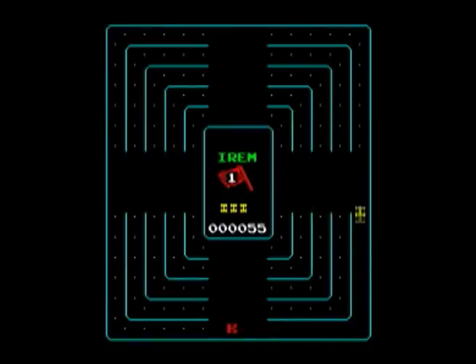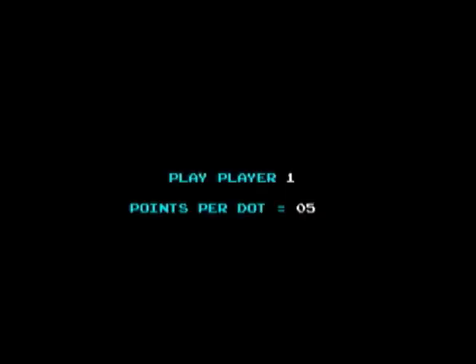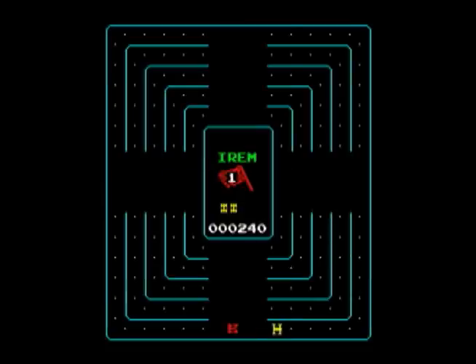You get five points per dot, and if there are diamonds that come up from the red car running over them, you get ten points, and it's multiplied by the number of cars. There are one, two, or three cars that come up from the computer, so it does get progressively difficult.